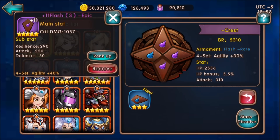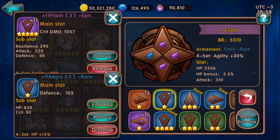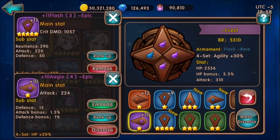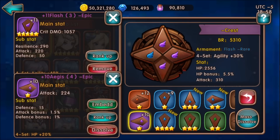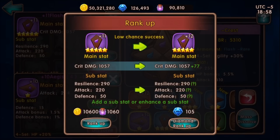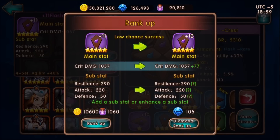Personally I would wait until you get the five-stars - they do drop. If you do a dissolve I believe you don't get all your materials back - I think you only get back the materials from what you successfully ranked up. Also if you rank them with gems it's not guaranteed to go up, and it costs 105 gems to rank it.